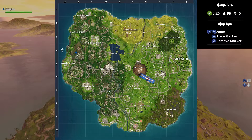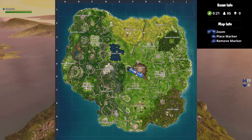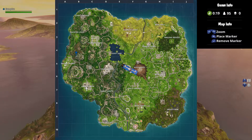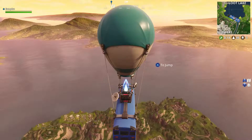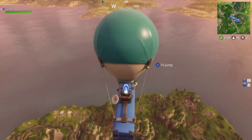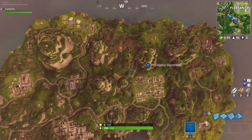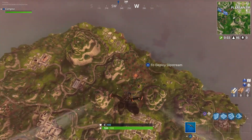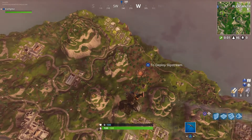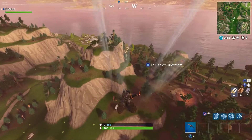Hopefully I can show you guys what's in there so you could go in and loot and kill the people over at Snobby. Most people don't know about this, so probably only like one person will land with me. Only a couple people know about this since it was in the new update. As you can see on the side of this mountain there's like a little built-in bunker.